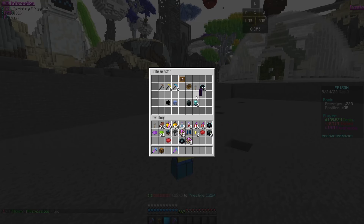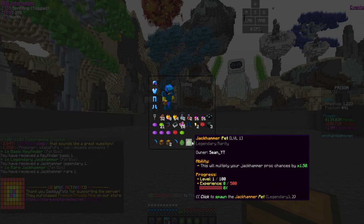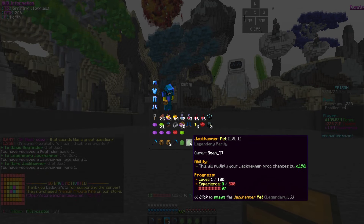We got five crystal box mythicals — those are OP. A key finder, rename scroll, and a pet box — that's actually very goated. Final reward: 75 million tokens. Let's open the crystal boxes — we got a money crystal, token, experience. Pretty good overall.